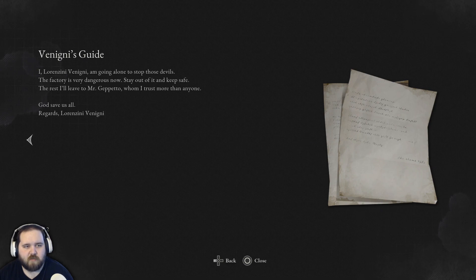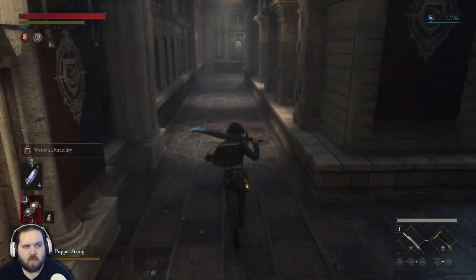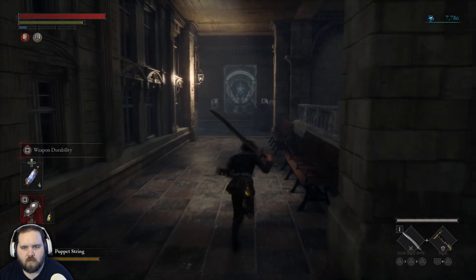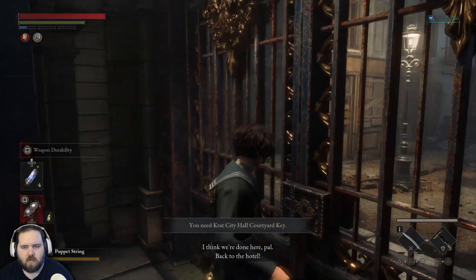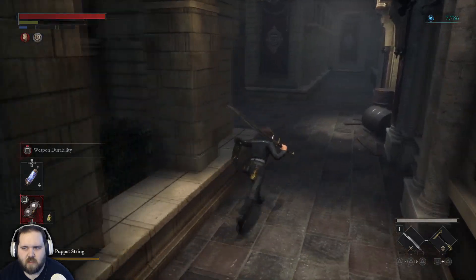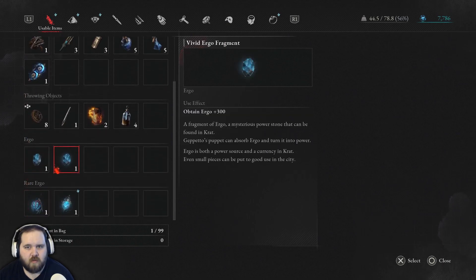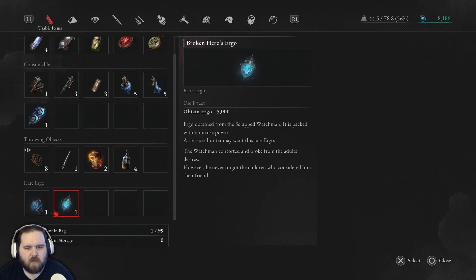It's another cause — Vinigini company is responsible for it. The factory's dangerous. Geppetto will get it done. Let's just go ahead and see what we can get done. We're done here — back to the hotel. We actually need to go back to the hotel. We have almost 8k ergo as it's called in this game. Let's just use some dim ergo — we'll use the vivid fragment, we'll use the dim one, but we're not going to use the broken hero. It tells me the name: the Parade Master or the Scrapped Watchman.